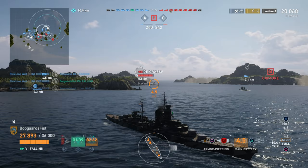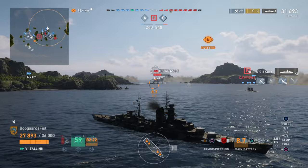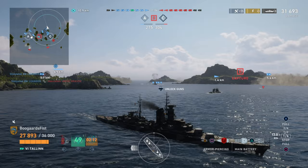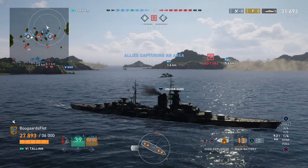Degras coming around—broadside. We do have the AP loaded for that situation. Backing up a little bit, steeply angled to protect ourselves. And whack—there's the Degras taking a big shot, taking him for about half his health. Now he angles toward the Tallinn, and the guy to the north of him gives him a whack. This is always about creating separation with teammates—the advantage being he's pushing into two cruisers spaced enough that he can't possibly protect himself from both at the same time.